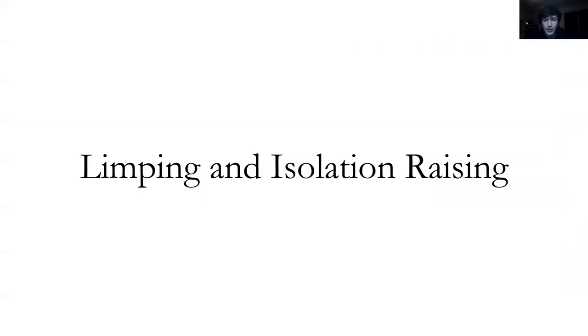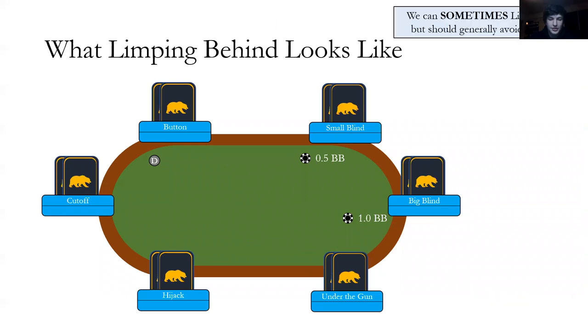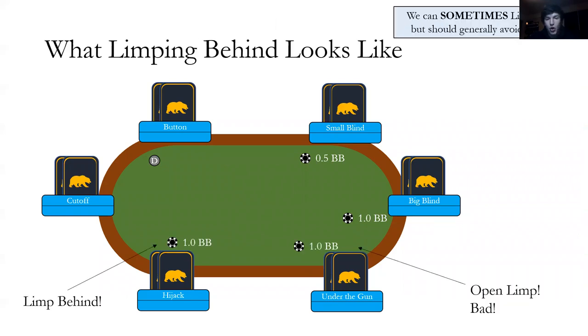Limping and isolation. To open limp is to call one big blind preflop as the first player to voluntarily enter the pot — everyone else has folded before you. Open limping is really bad; we don't like doing that and will never open limp. Limping behind — calling one big blind after other players have already limped — can actually be okay. This distinction might seem arbitrary, but we're going to go over why.